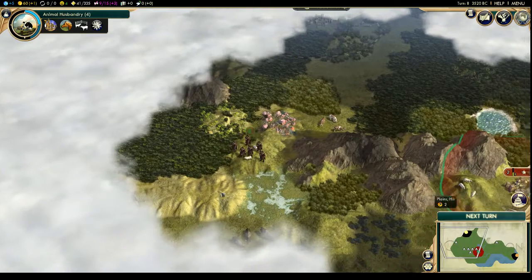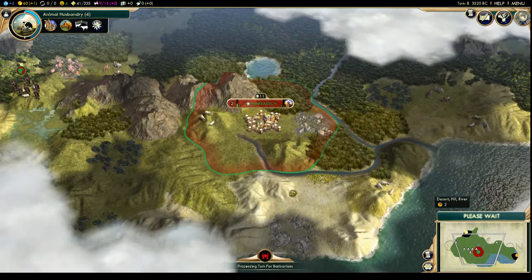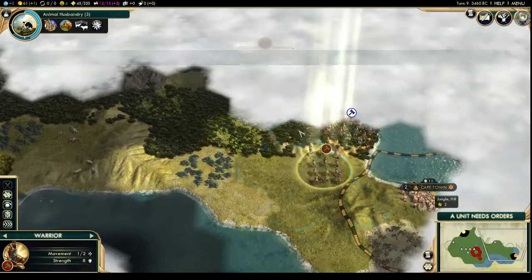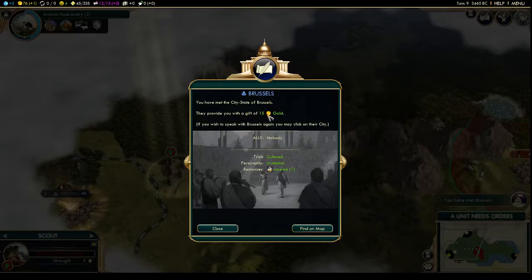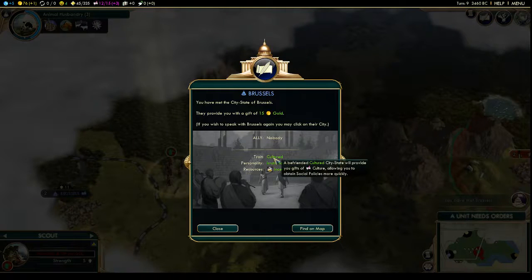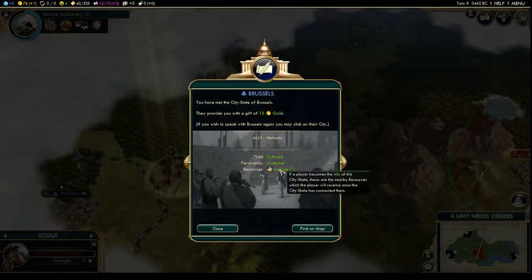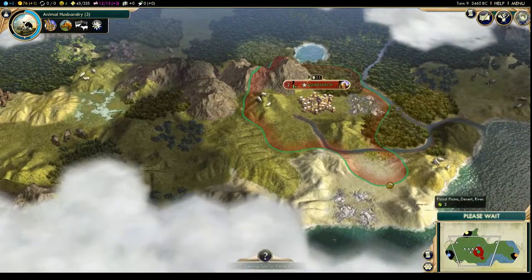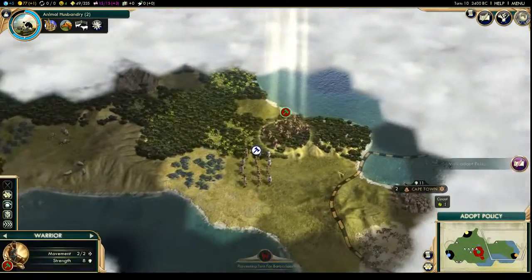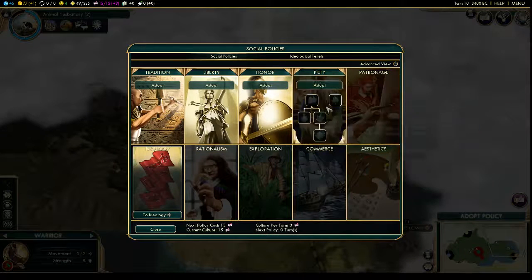Bison, sheep — a lot of interesting stuff out here. We met Brussels — we were not the first. They are cultured, which is good — culture lets us establish social policies, expand our territory, and sway other people. They're also irrational and provide incense. So we're surrounded by a lot of nice trading partners. Let's finish our shrine and then wrap up this video. We can adopt a social policy — there are many social policy areas.